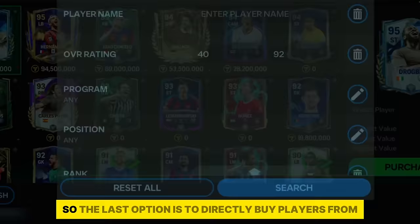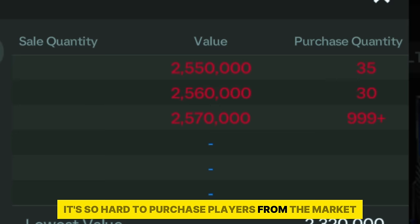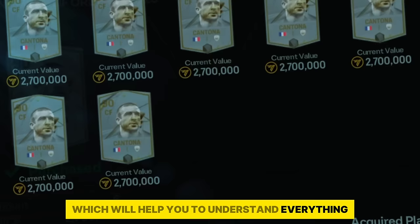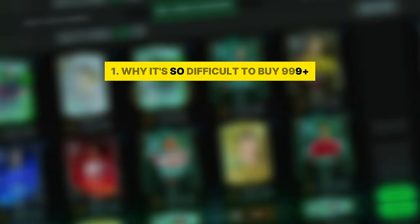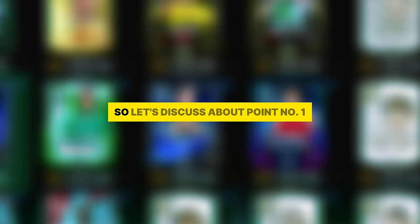Number 3: From the market. The last option is to directly buy players from the market, but right now it's very hard to purchase 999 plus players. I have divided the purchase process into 3 sections. Number 1: Why it's so difficult to buy 999 plus players from the market. Number 2: All required things to buy 999 plus players. Number 3: Earning up to 1 billion coins using the sniping technique.